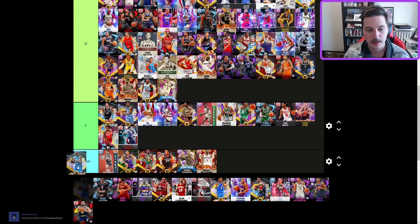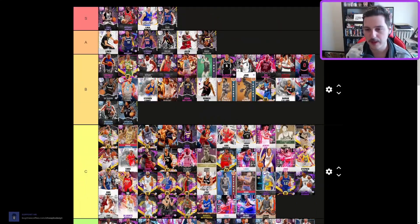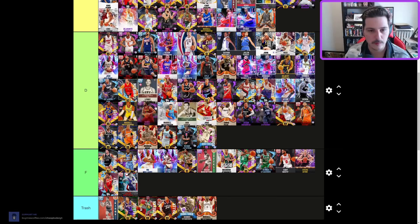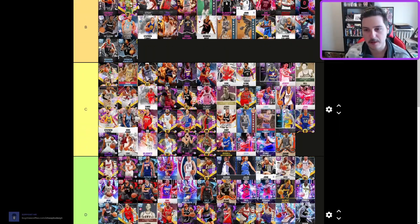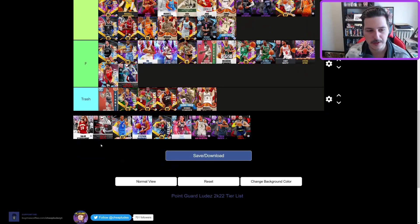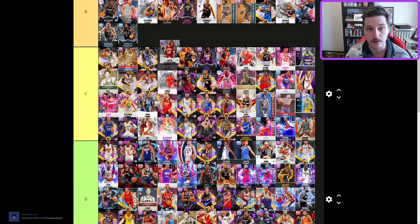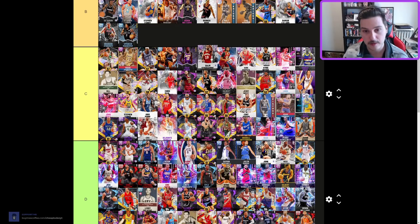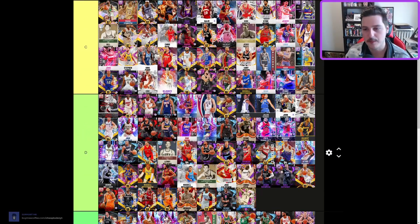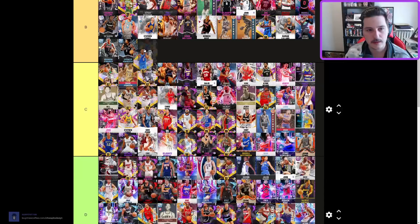Rafer Alston — hot take: B tier. Reggie Jackson — kind of weak but D tier. Ricky Rubio — outdated, D tier. Robert Loudpack — pretty good, C tier. Ron Harper — big body, low D tier. Salim Stoudemire — really, really good but small. When we start getting big point guards with his package of movement options and jump shot, that's going to be a problem. Scott Skiles — top of D tier. SGA — low B tier if badged out, which most of the time he's not when you run into him.